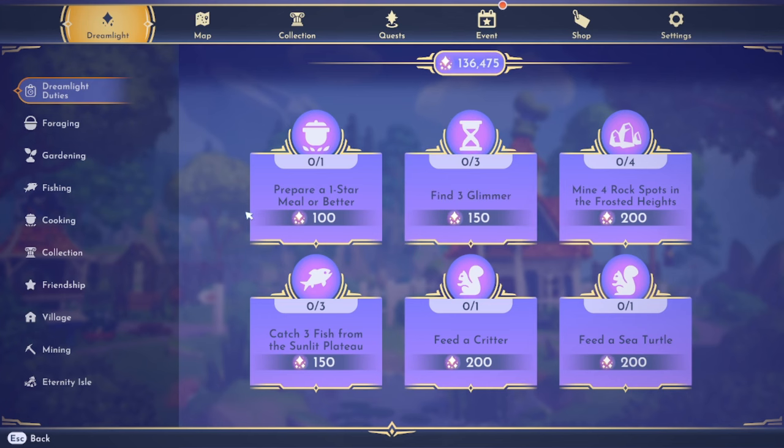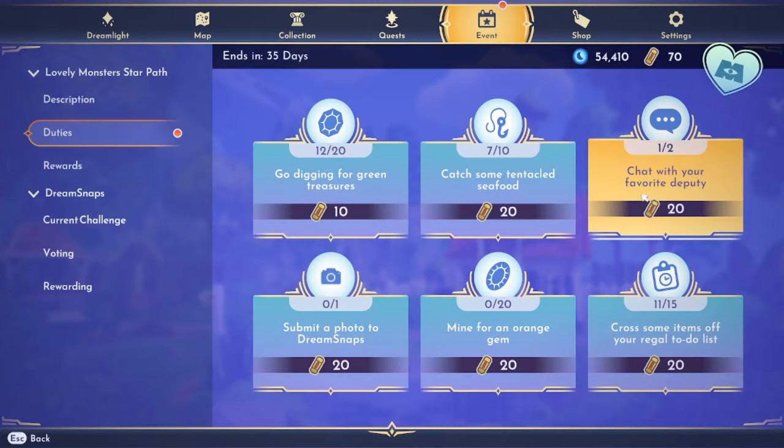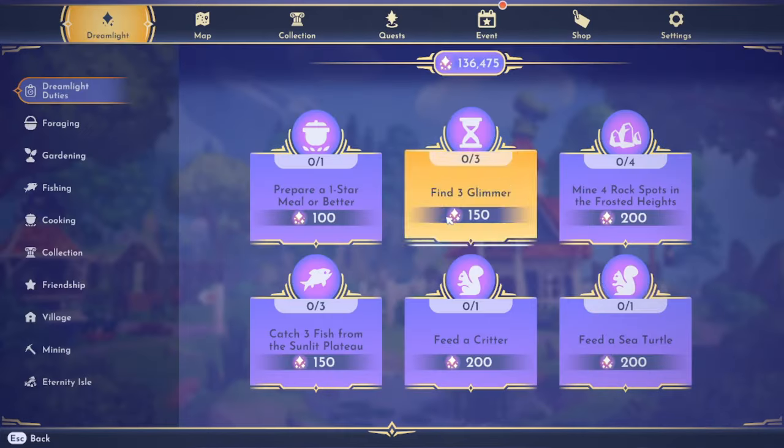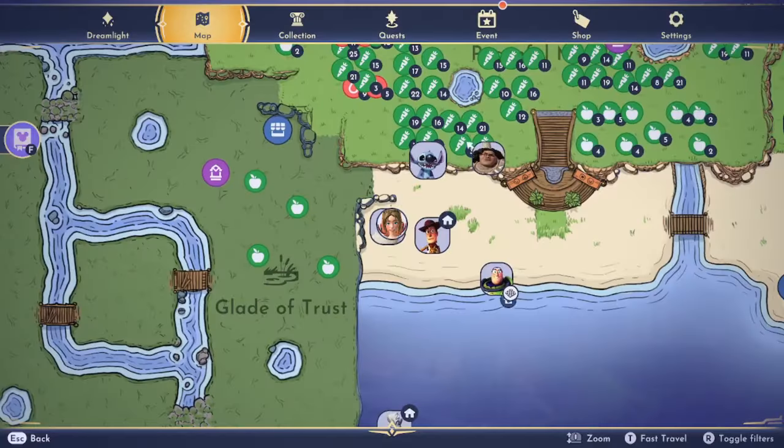Do we want to go look for Glimmer? I feel like I can do some other things first. We're at 11 out of 15 — we might have to go do it, but let's see about doing rock spots in the Frosted Heights first. That one's pretty easy and we'd get some rocks.